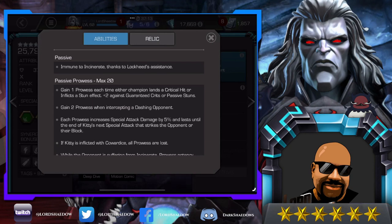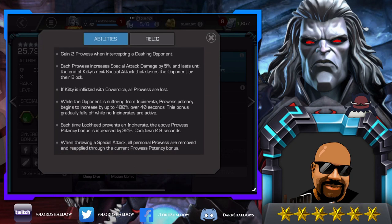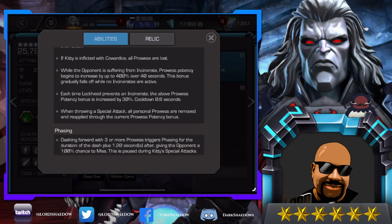Prowess lasts until the end of Kitty's next special attack that strikes the opponent or their block. If Kitty is inflicted with cowardice, all prowess are lost — so if you're going up against someone that can apply cowardice, it's not so good. While the opponent is suffering from incinerate, prowess potency begins to increase by up to 400% over 40 seconds. This bonus gradually falls off while no incinerates are active.